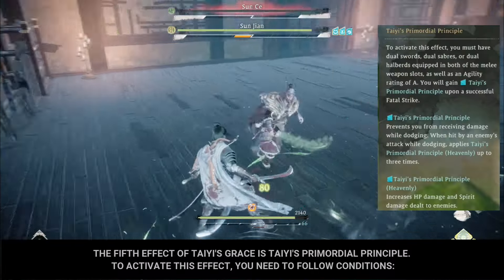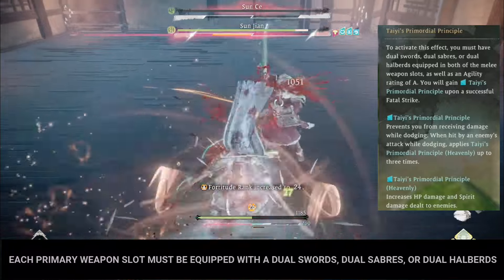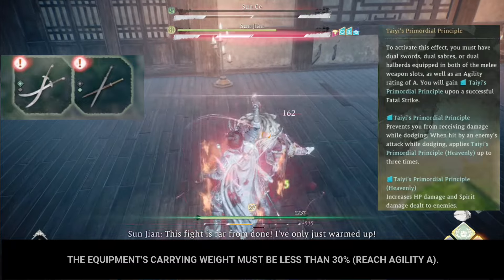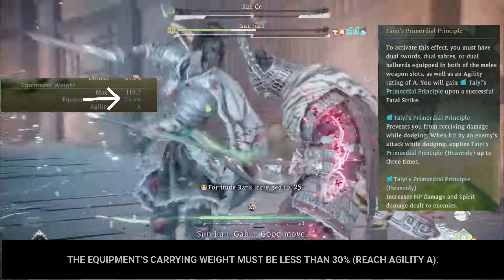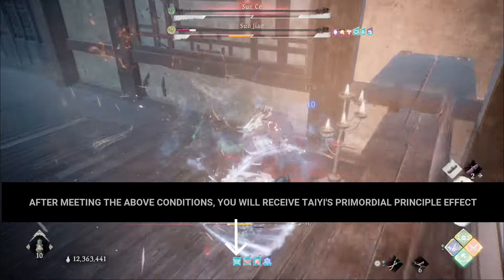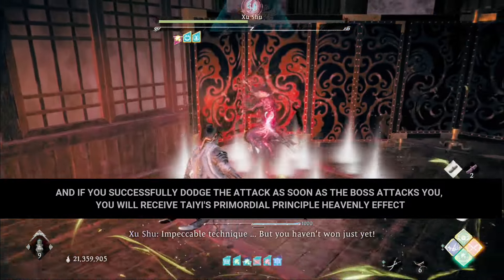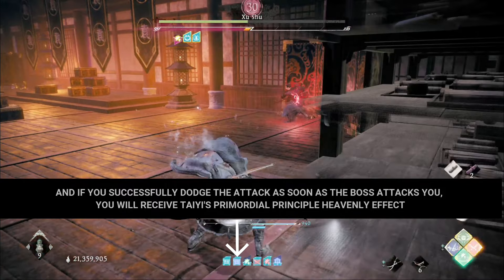To activate the fifth effect, you need to follow these conditions: each primary weapon slot must be equipped with dual swords, dual sabers, or dual halberds; the equipment's carrying weight must be less than 30%, reaching Agility A. The Tai's Primordial Principle effect only appears immediately after performing a fatal strike. After meeting these conditions, you will receive the Tai's Primordial Principle effect.